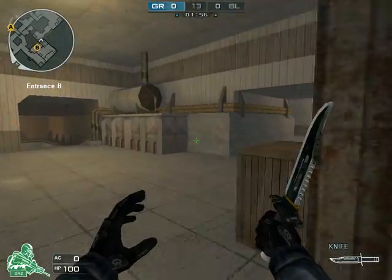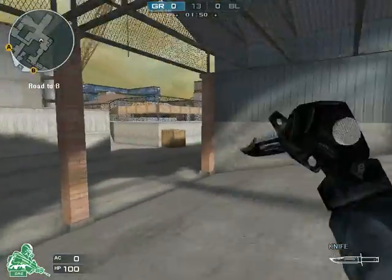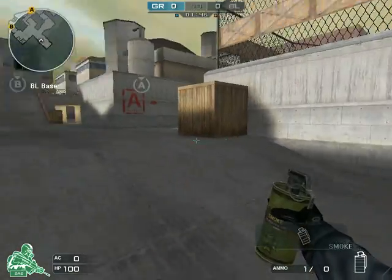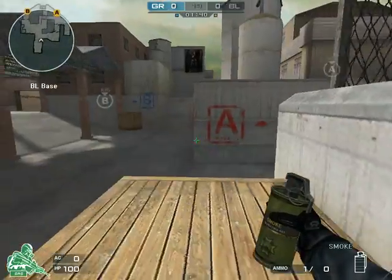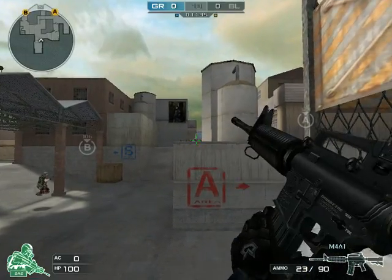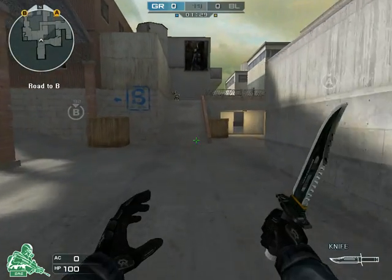Just in case you don't know, GR is CT and BL is T — I'm taking that from Counter-Strike because that's what they're called and I'm used to it. Anyway, so you start with five people here. You can have a sniper peek this box if you want initially, watch the bridge cross, just get that kill. You can do it with a rifle, but honestly I've hit like one out of a thousand tries, so it's not worth it.